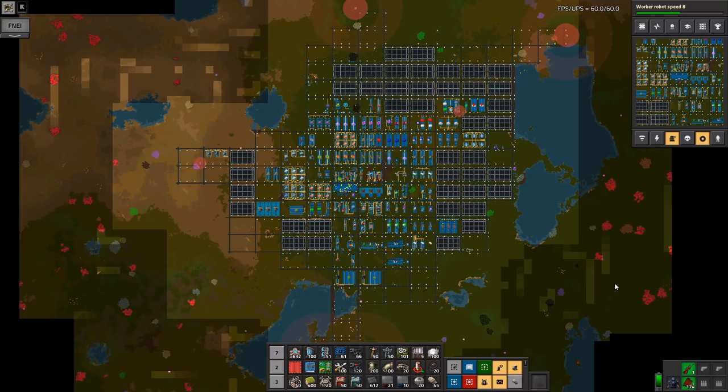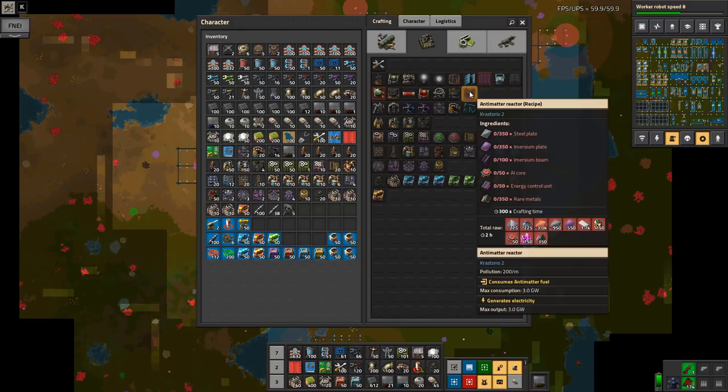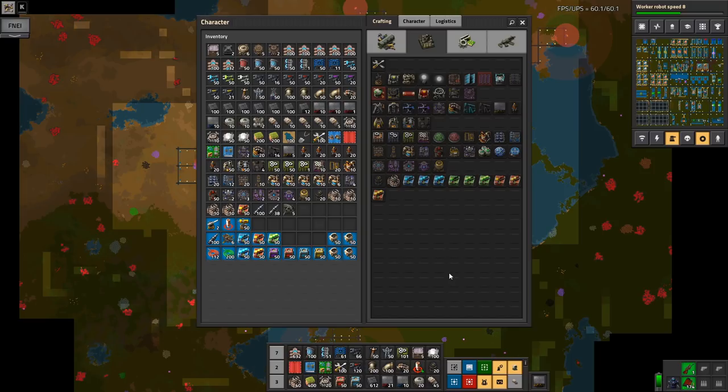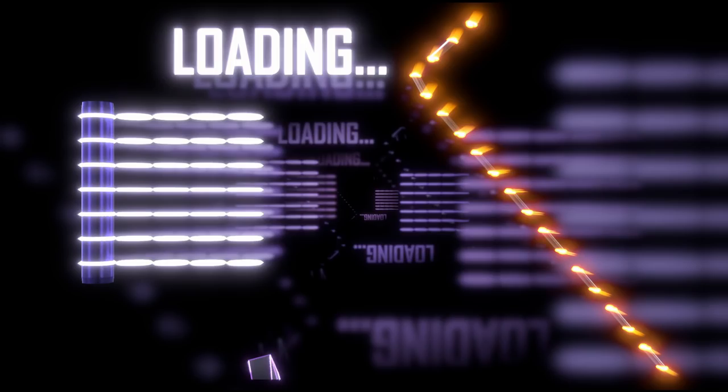Welcome to Factorio Crestorio. My name is Nilo. This is episode 60 of our Let's Play campaign. I actually thought we would be ending soon, but then I started looking at the intergalactic transceiver. And then I realized we still have a wee bit to go. So let's dive in and take care of that.